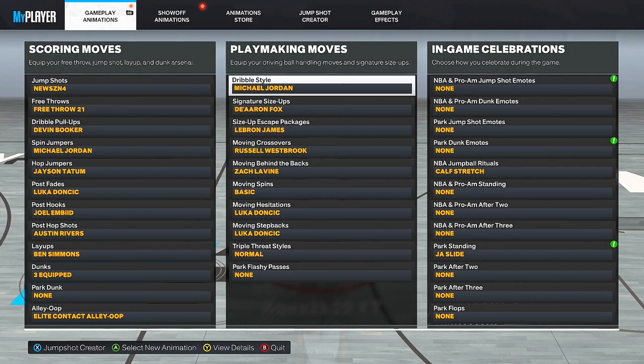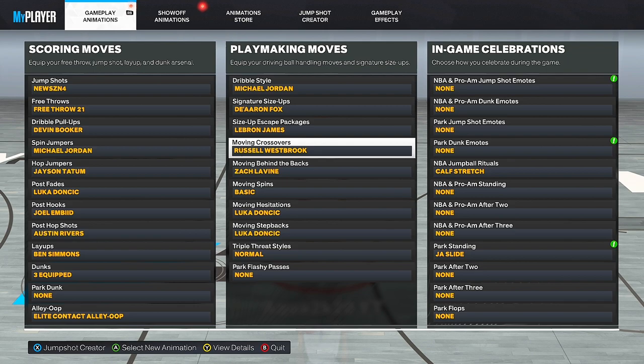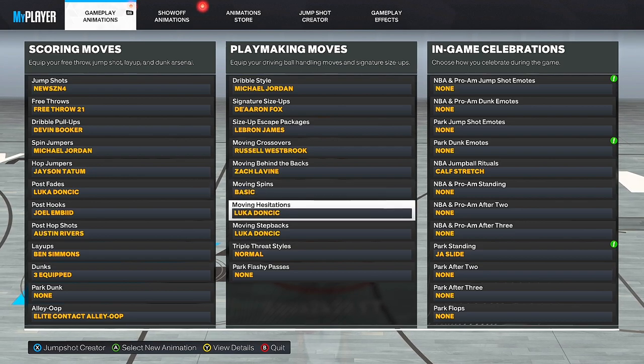Before we get to the dribble tutorial, make sure you put these dribble styles on. Michael Jordan dribble style, signature size-up Darius Fox — if you're a small 6'1 guard you can put Trae Young on, but I prefer Darius Fox since I'm a big 6'8. Size-up escape LeBron James, moving crossover Russell Westbrook — very glitchy move, gets you crazy separation and crab animations. Moving behind the back Zach LaVine, basic spin back — obviously the best move in the game, gets you the most separation.